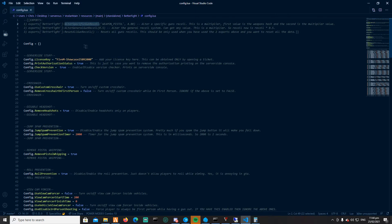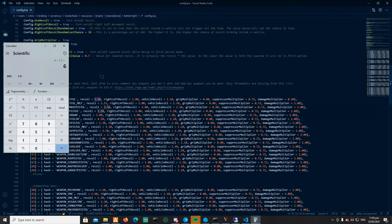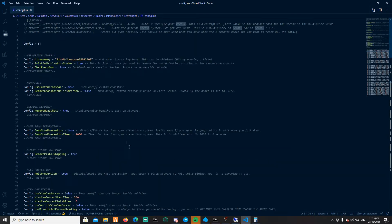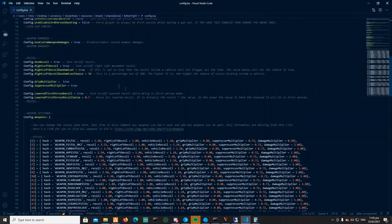The 'alter specific gun recoil' export changes the recoil for a specific gun. It multiplies the gun's base value by the number you pass — so if the gun is 1.5 and you pass 4.0, you get 6.0 recoil. The 'alter gun in general recoil' works as a multiplier for all guns at once. The 'reset all gun recoil' resets everything back to the config defaults. For example, you could use this with a stress system — increase recoil while the player is stressed and reset it when stress is over.